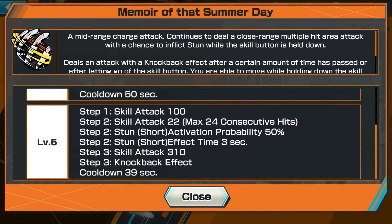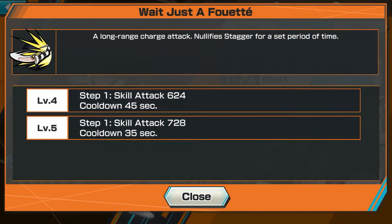Skill 1 is Memoir of the Summer Day. It's just a constant move. You have a 50% chance to stun. You just keep spinning and spinning and they can't really get out of it often. At the end, you have a knockback ability, which is pretty nice. Cooldown is 39 seconds. Overall, a pretty nice skill.